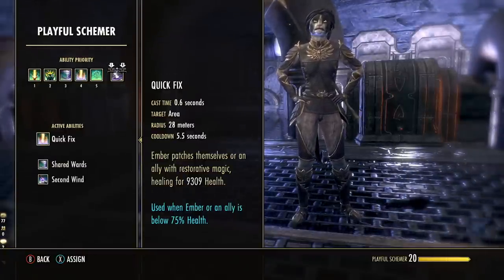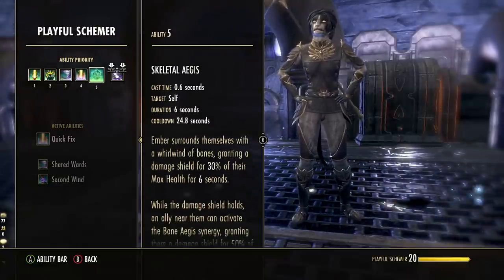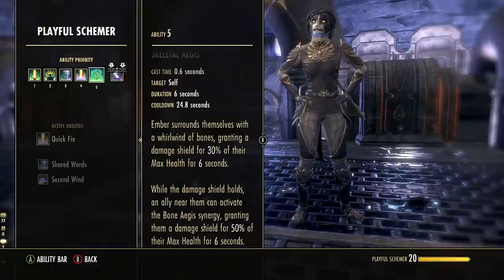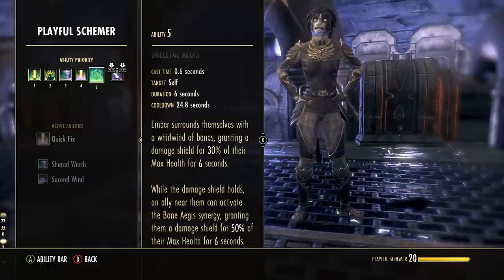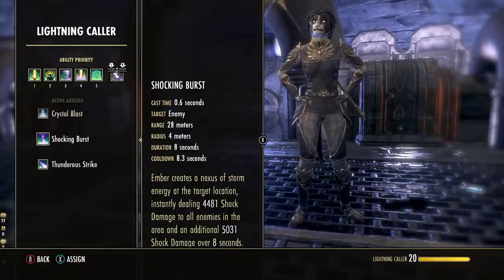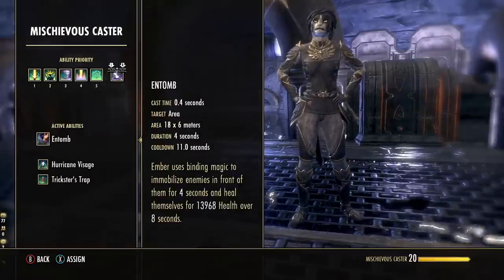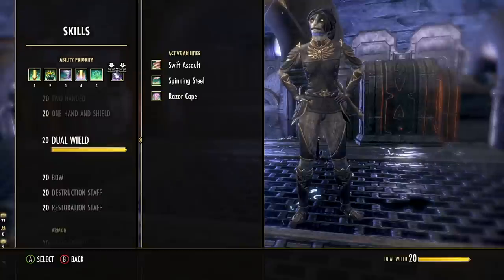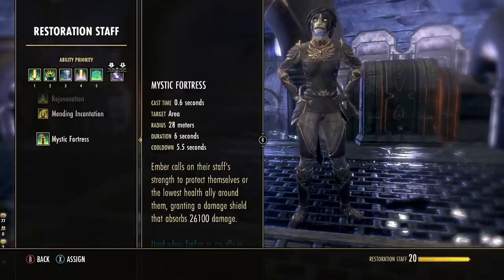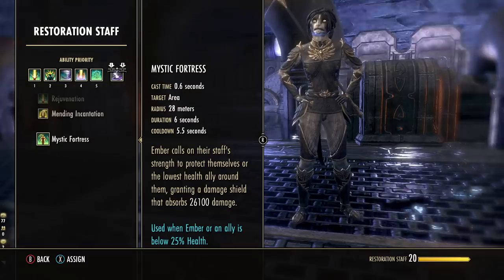The last normal ability slot is flexible. I went with a damage shield approach — Skeletal Aegis from the Undaunted skill line gives a very strong damage shield at 50% of max health for six seconds, though it has a long 25-second cooldown, so it's more for emergencies. Alternatively, you could slot Shocking Burst for damage, use Entomb for immobilize plus a heal, or check out Mystic Siphon if you have the Restoration Staff maxed out — it gives a 26k damage shield every five seconds, but you need to be below 25% health.